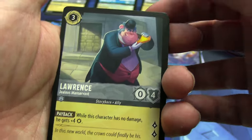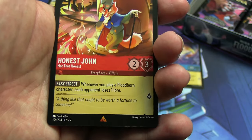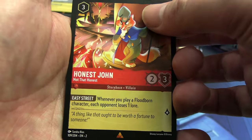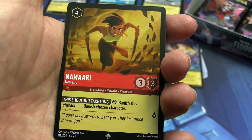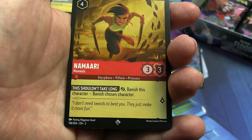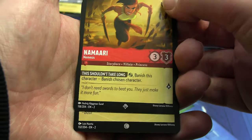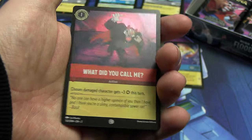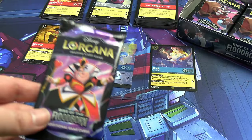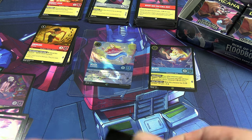Minnie Mouse followed by eating some lasagna with Lawrence, and then rares or better: Honest John — who's not that honest — from Pinocchio. Super rare Namari — I don't remember if we saw this. And our foil shiny... oh, it's "What Did You Call Me?" again — or "What did you call me," another Queen of Hearts. These don't seem laid out like one of each character per layer the way the Inklands boxes do.